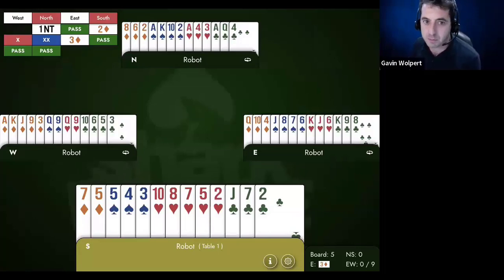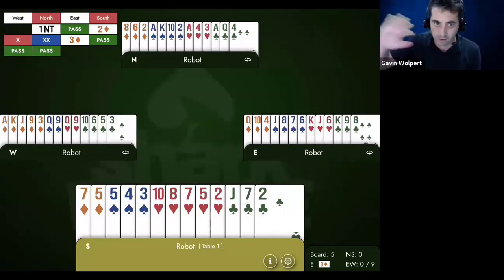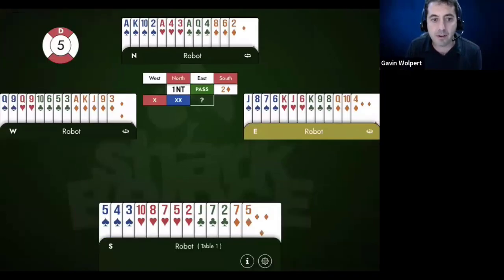With a super accept, you've promised four-card support. Redouble says I only have three-card support and a maximum. That's the general treatment, and it's universally played. At the World Championships, every single person that plays transfers plays redouble as that. But if people didn't find that three diamond bid, then it probably didn't matter.